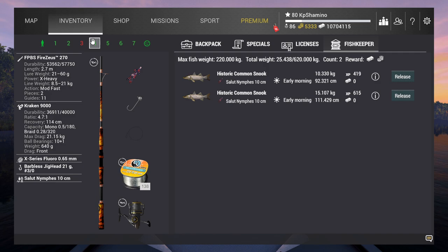I found a very good spot where you can get historic common snook, and it's like a system you need to use. If you use the fireworks you get one historic fish. You can do it with your buddy too — if you're in a public room, the first guy shoots fireworks and gets their historic, then the second one shoots fireworks. You can easily do the historic achievement, which I think is 100 historic fish.